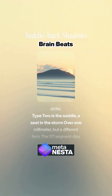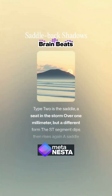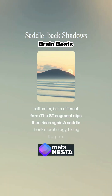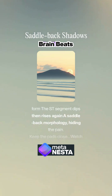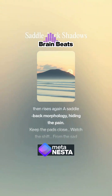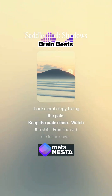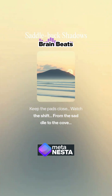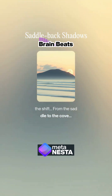Type 2 is the saddle, the seed in the storm — over 1mm but a different form. The ST segment dips then rises again, a saddle-back morphology. Keep the pads close, watch the shift from the saddle to the coved pattern.